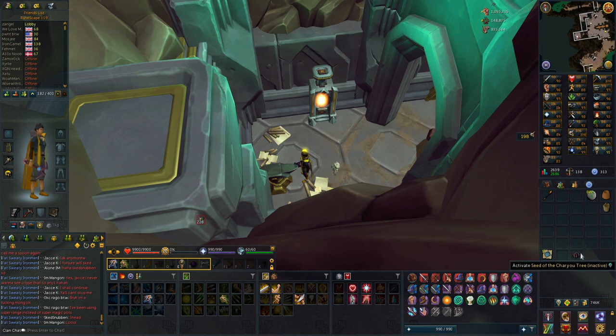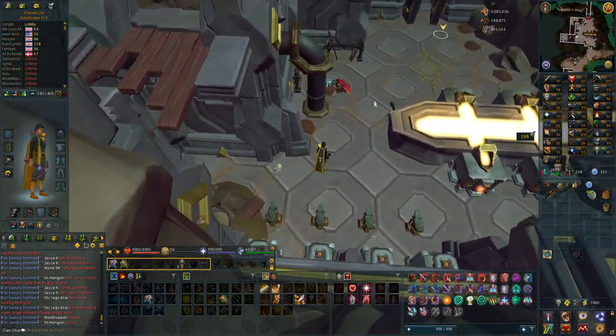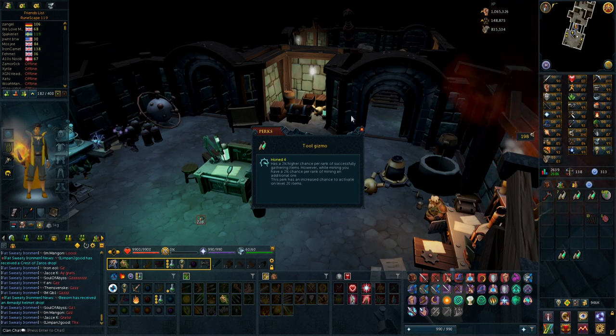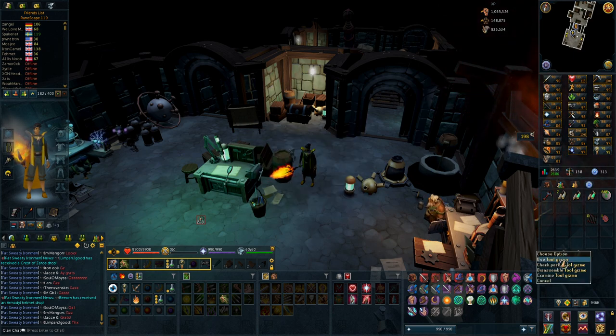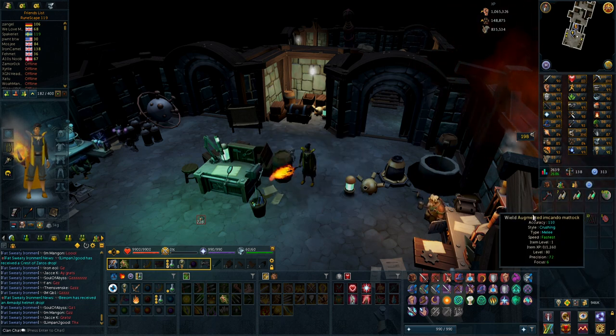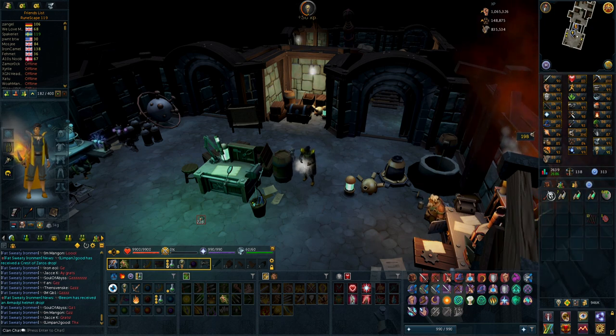It is just a relic that you unlock that makes it so when you cut trees, the logs get burned instantly for Firemaking experience. I think these are the best I can do without Ancient Invention. Got a Honed 4 — you can pause and read it if you want to see what it does. And the second one I'm going to go with is Impsold 4. So I'm just going to apply both of these to the Imkando Maddox, and we should be good to go.